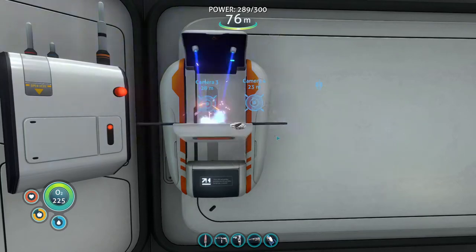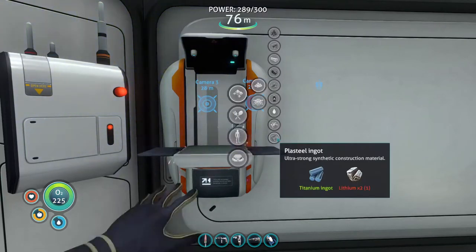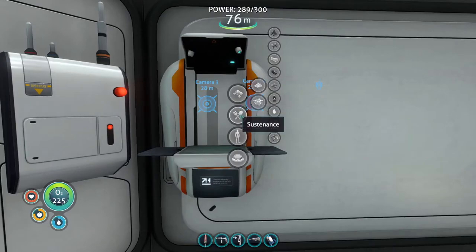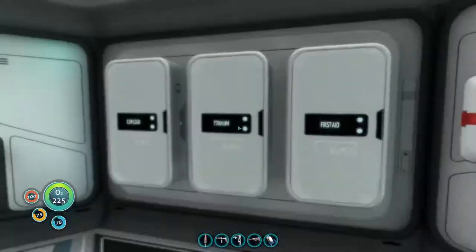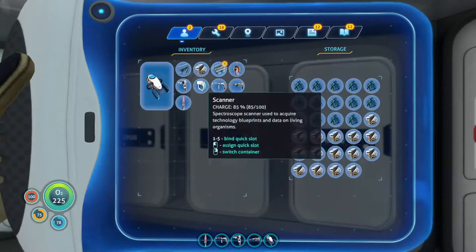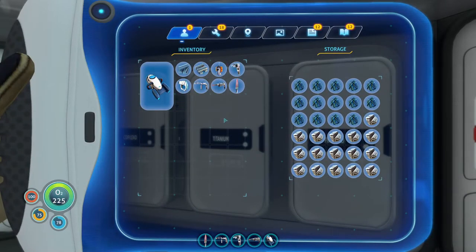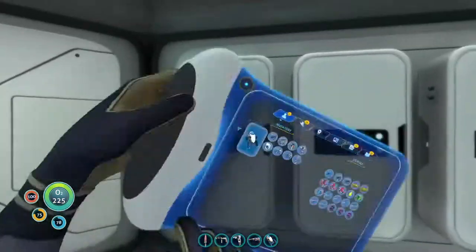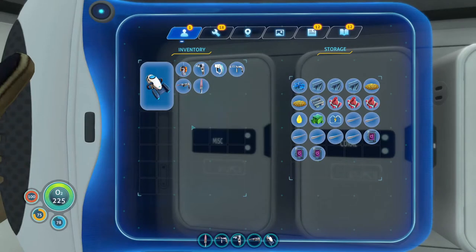Well, we can at least make the plasteel ingots and we'll put them aside for now. That kind of sucks. Alright, so we're gonna have to go exploring, try to find out where we can get that stuff. So we'll go exploring and toss that ingot in there for now.